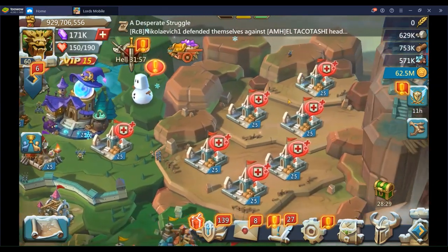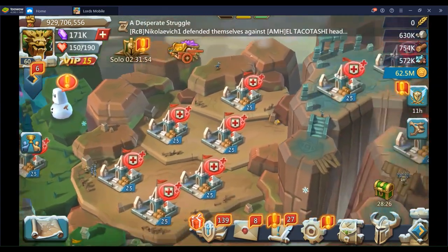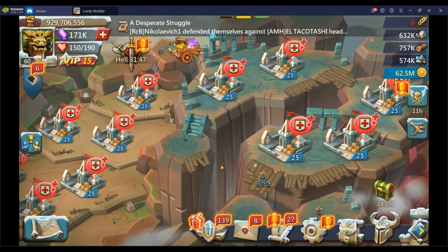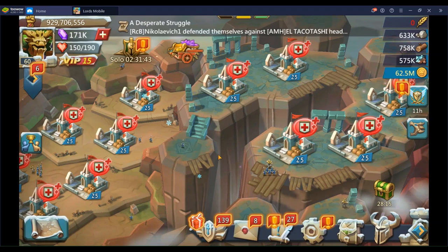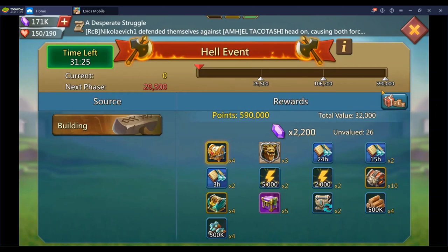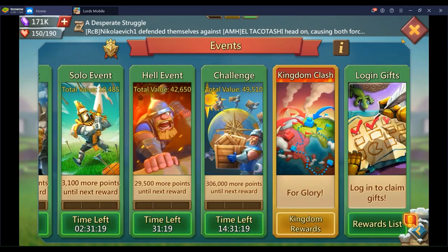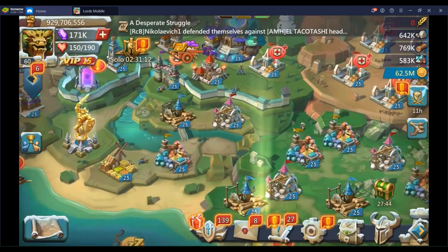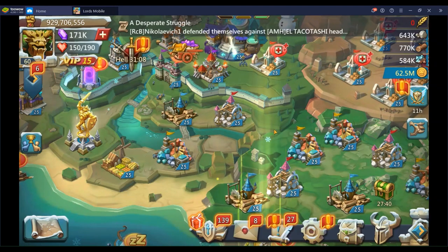The best way to handle a building L event is to rearrange your infirmaries and manners. Some people get their buildings to level 24 and then upgrade a couple from 24 to 25 during events — that costs about 590 points each. You'd need five or six manners or infirmaries upgraded, since barracks give far fewer points.